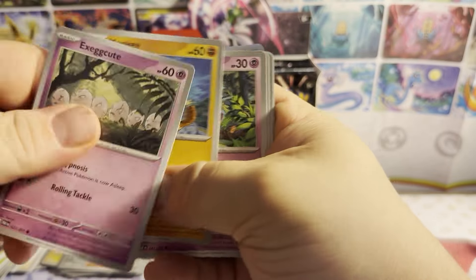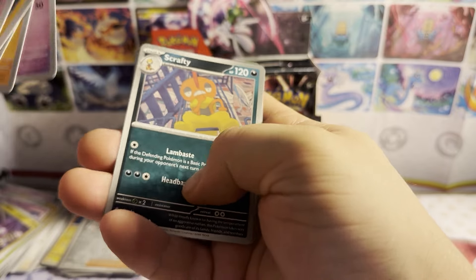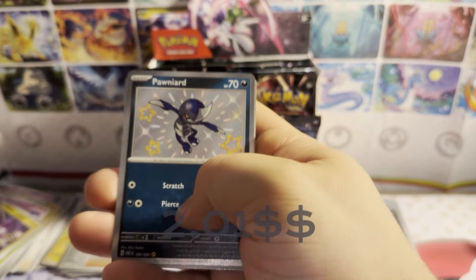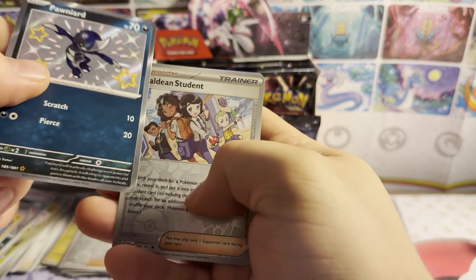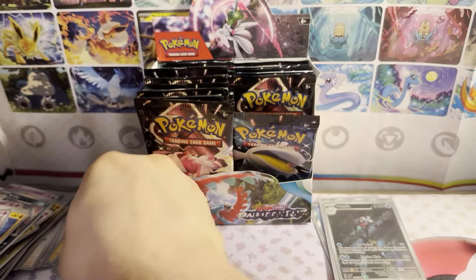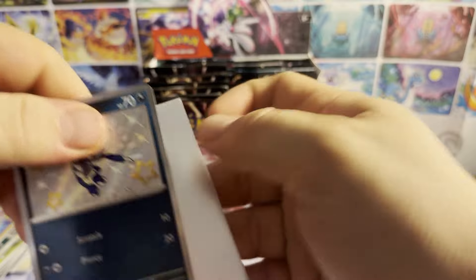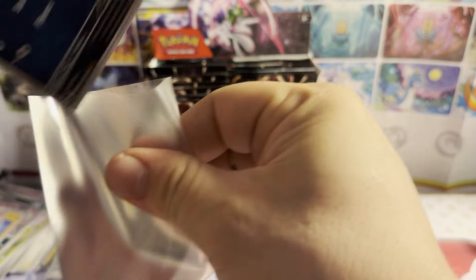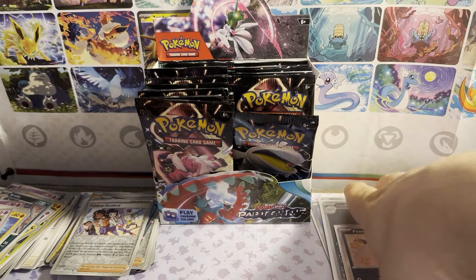Pack eight: dark energy — a lot of dark energies. Exeggcute, Minccino, Flittle, Pikachu, Primeape, Whimsicott. There we go — another hit with a Pawniard shiny! Reverse holo Paldean students and a holographic Mabostiff. So there is our next hit; we're just gonna keep going.